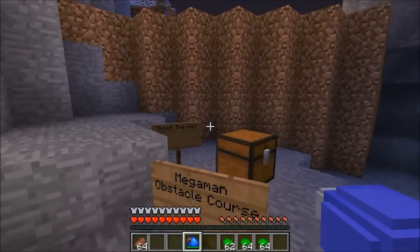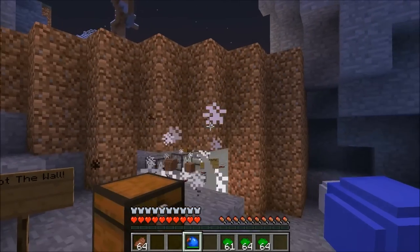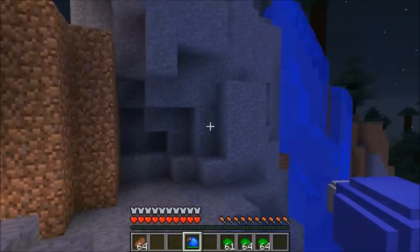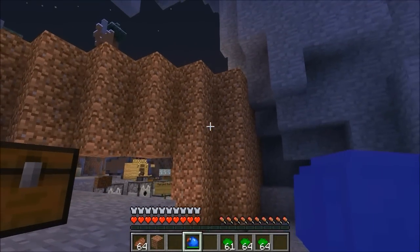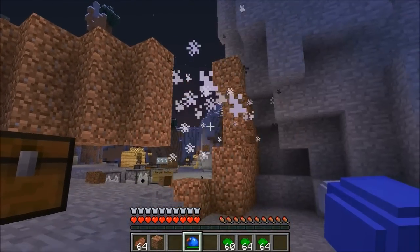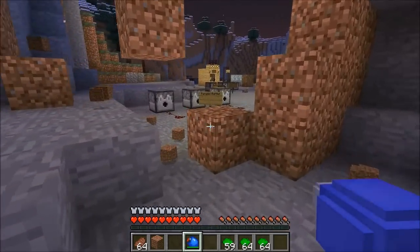It explodes! So what we're gonna do for the obstacle course is shoot through this wall - it breaks dirt. Here we go. That freaked me out, I saw like an arrow and then we made it through. Let's try that one more time. It's pretty powerful - this is a weapon guys, you can easily kill mobs with this. Let's shoot one more time, Mega Man style through!